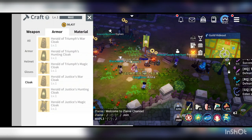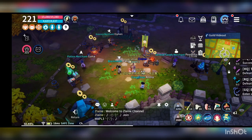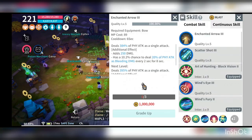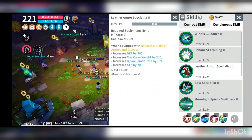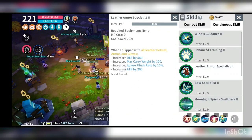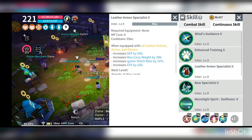The cloak is not something that came into the set on its own. If you are going to aim for the continuous skill, the armor specialist, it's actually just including the helmet, armor and cloak.